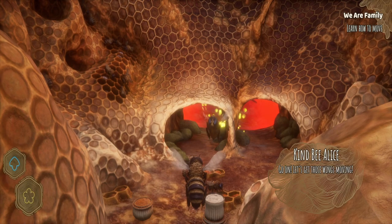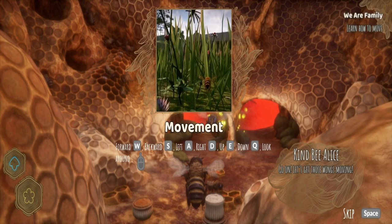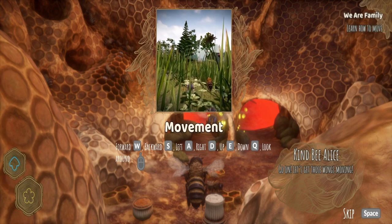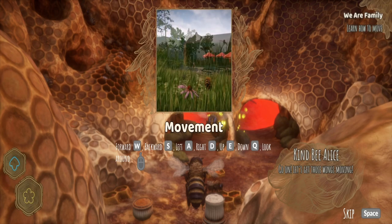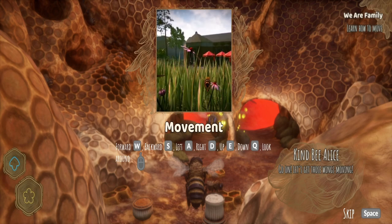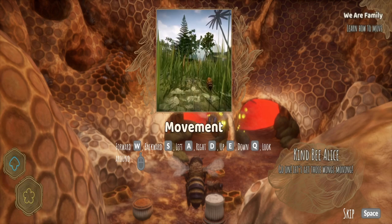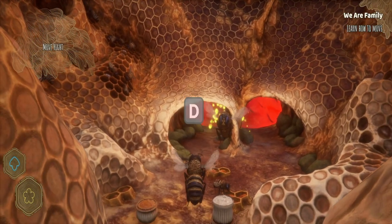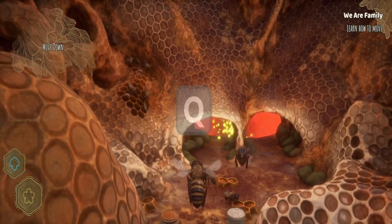Right, how do we move then? So it's WASD. W is forward, S is back, A is left, D is right, E is up, and Q is down. W forward, S backwards, A left, D right, E up, Q down. Beautiful.